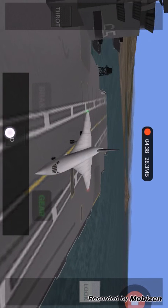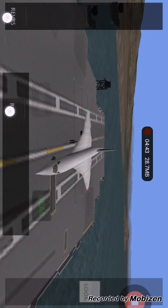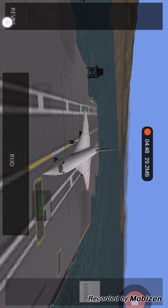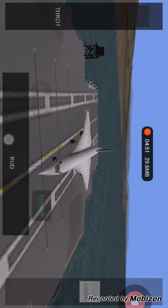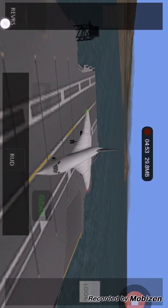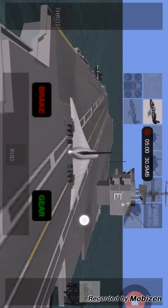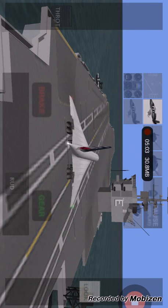You also have to use the full length of the flight deck to get the plane off - you cannot just take it off from the landing area like I did with the A380, because it will not take off. Tried it many times. Alright, this should be pretty good. We're looking at the bow, which we're not quite there, so keep backing up.